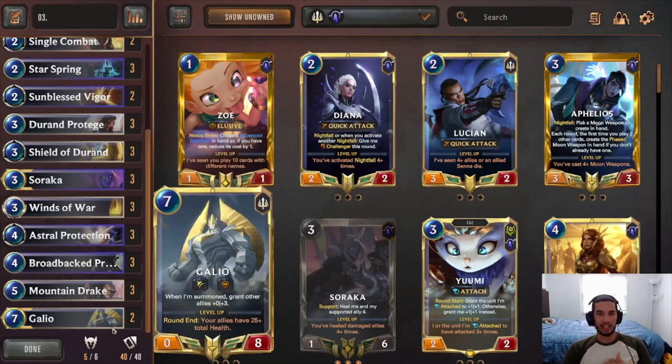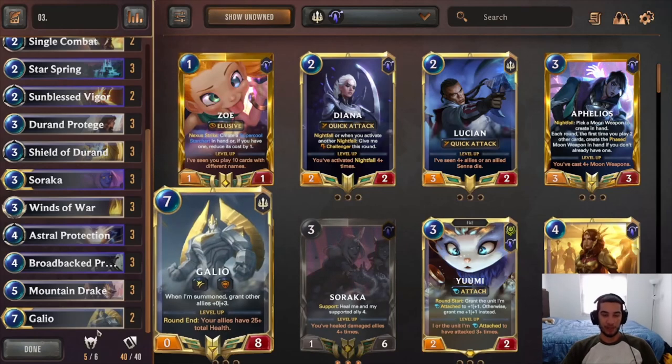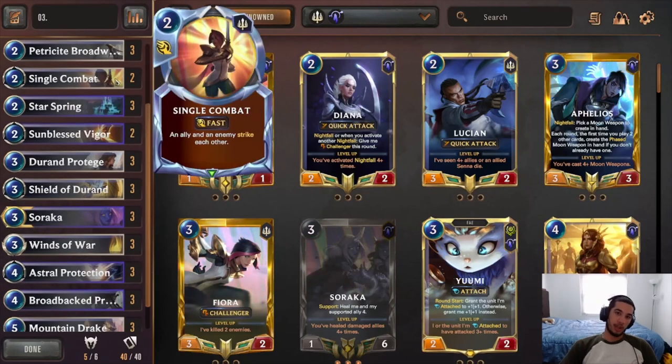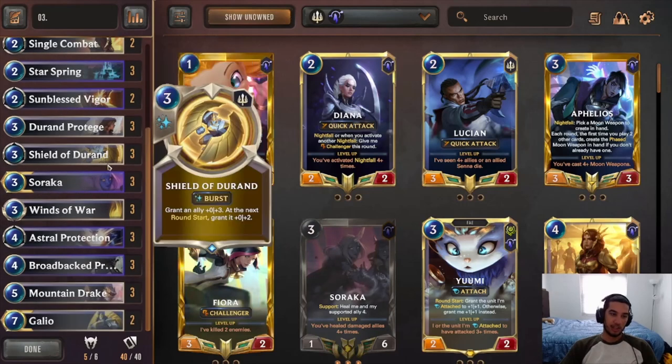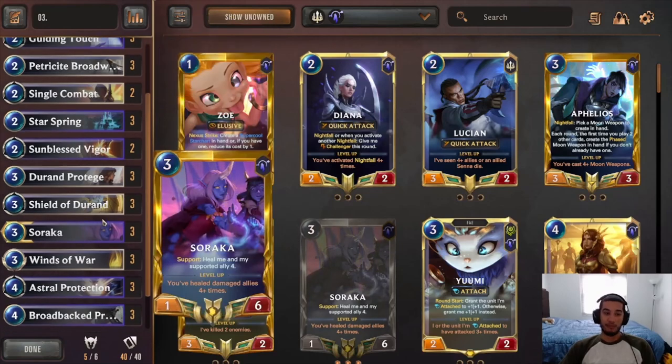We do play only two Galio. I think three can be a little too much because of how expensive it is — you usually don't want to see two of them in your hand at once, but you usually do want to see at least one in a game because it can be a big way to finish the game, especially when you enjoy the Starspring. It puts a lot of pressure on the opponent because they need to be able to react to Galio because of the infinite rallies. The other cards from Demacia are single combats to get rid of opponent's units while damaging our own. Shield of Duran is such a good card in this type of deck because it grants you pretty much five health. And if you pair that up with one of your formidable units, they can become very powerful very quickly.